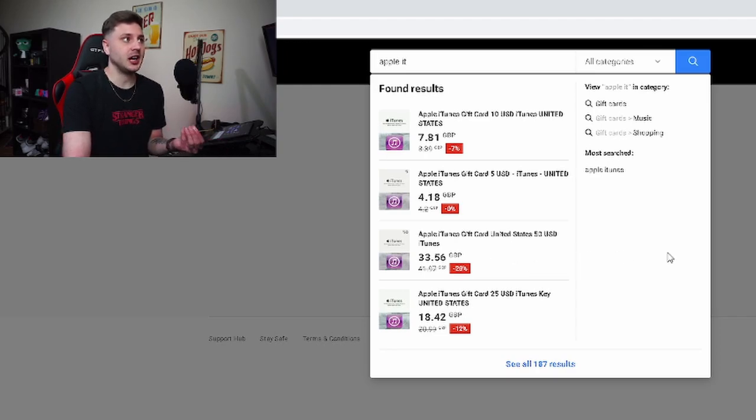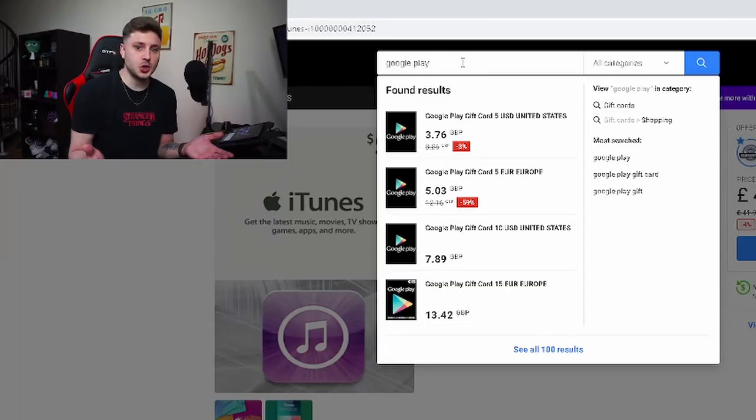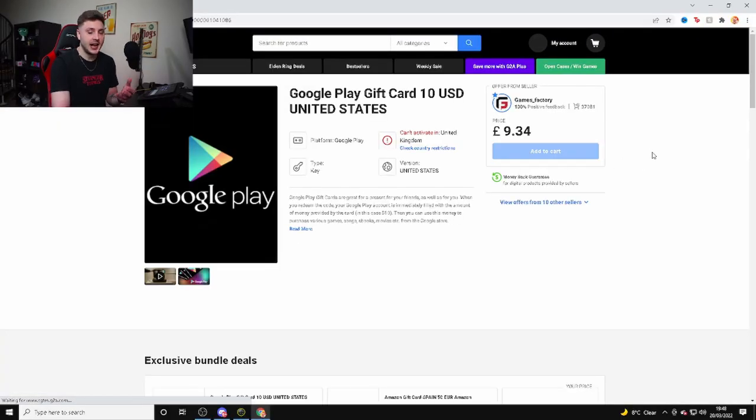I bought the $50 one, which actually costs £40 right now. If you're on Android, do the exact same thing — search Google Play and it will come up with different amounts: $5, $10, $15, and loads more results. You can just pick one, add it to cart and buy it.